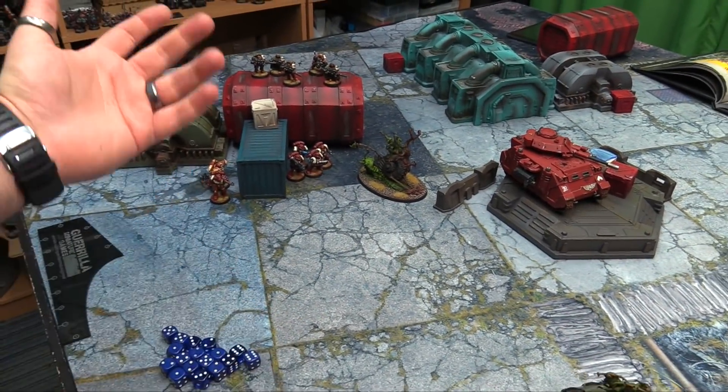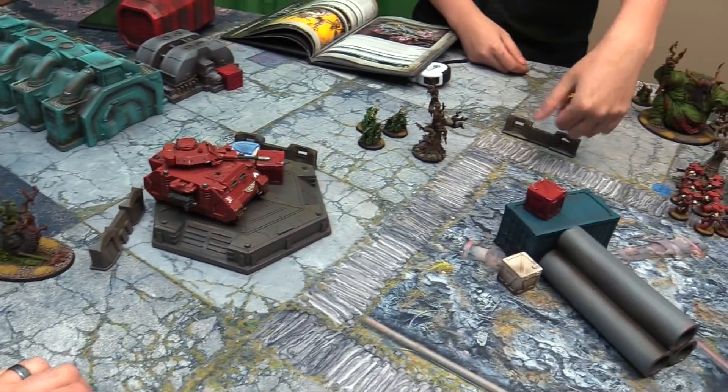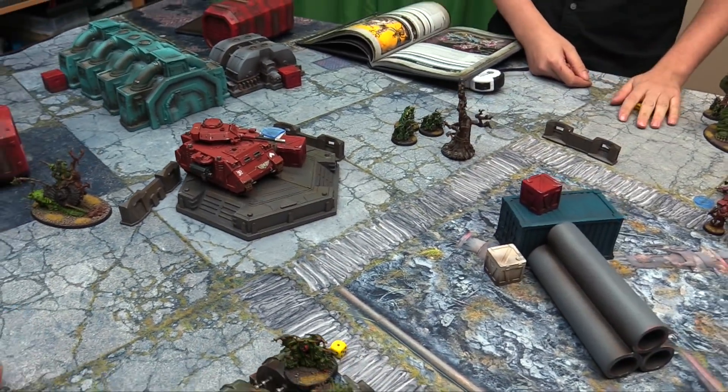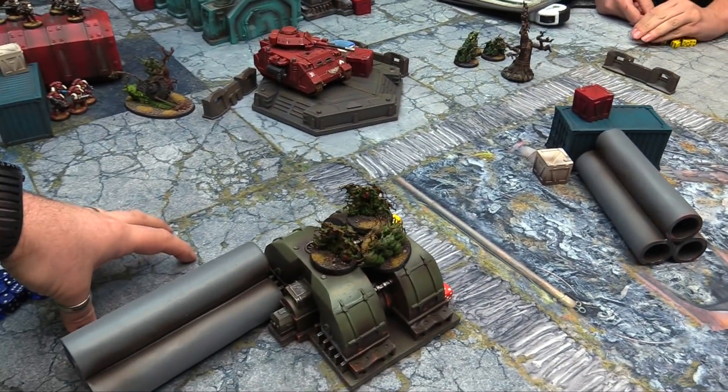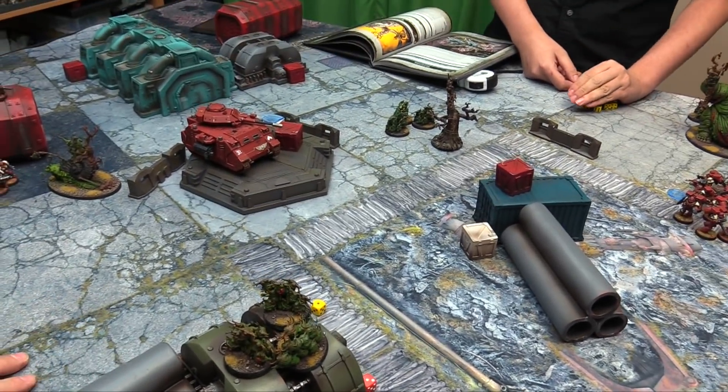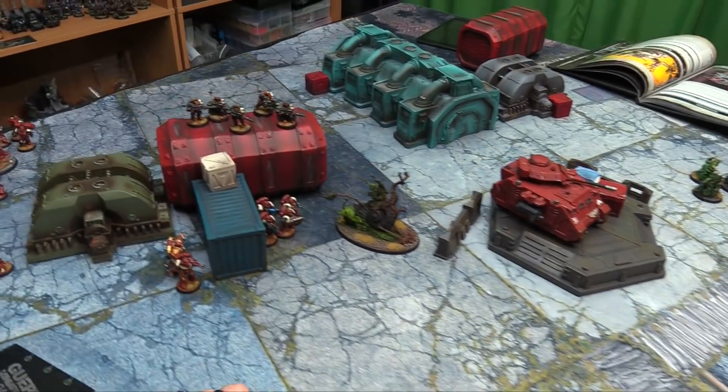Final score: Space Marines score three objectives, Nurgle scores three objectives, both sides have Line Breaker — goes to four-four. But the Space Marines have First Blood and Warlord — final score six to four for the Blood Ravens. It was a nail-biter — everybody was super beat up at the end.